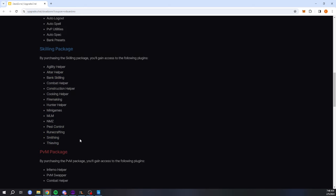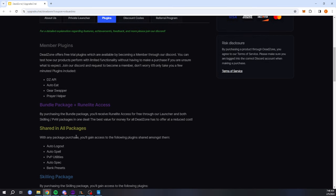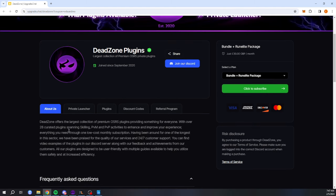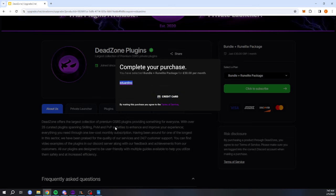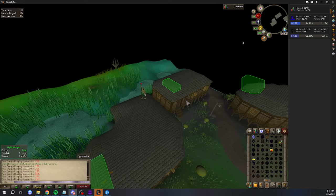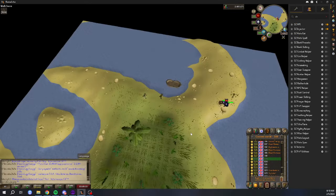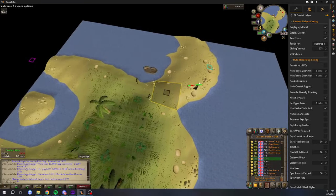Imagine how much you'd have to pay at a regular botting client provider to get access to all of that. When using the link in the description or applying the code EDUARDINO at checkout, you will get a permanent 10% discount. If you stay subscribed, it will auto-apply every renewal for the duration of one year. If your subscription lapses or you've been subscribed for a year straight, be sure to use the code again. You can also purchase access using OSRS GP via their Discord.